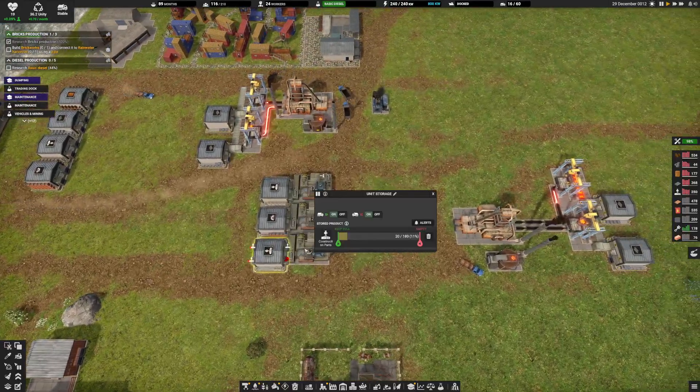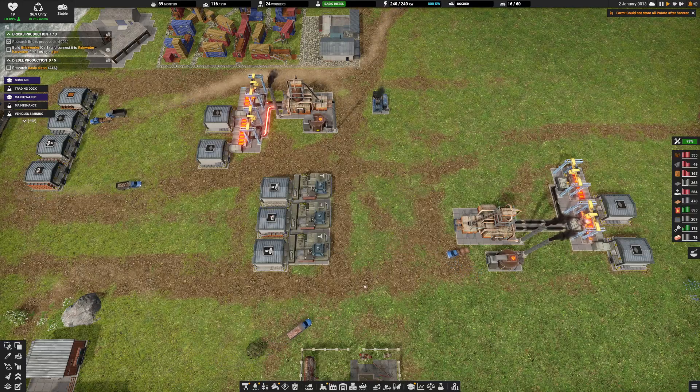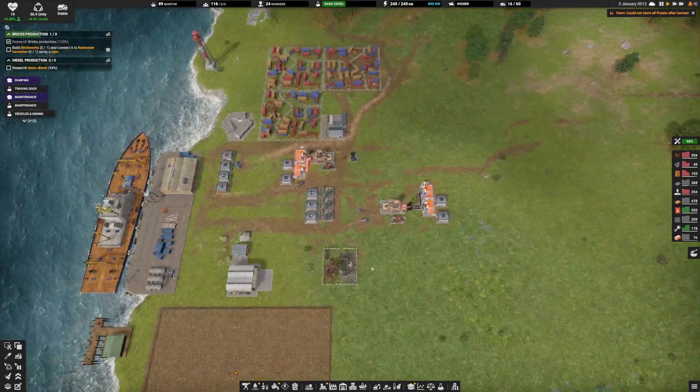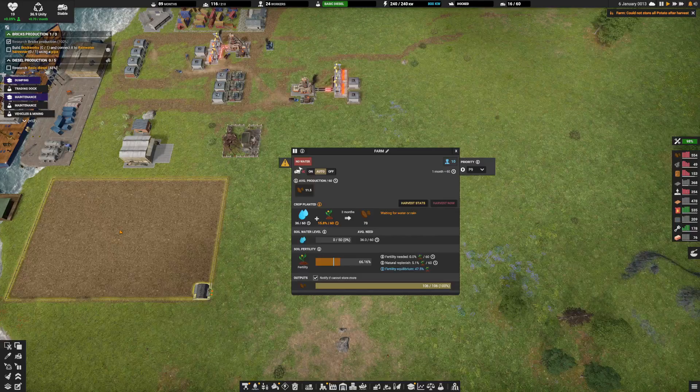We have some construction parts, machine parts, even more construction parts. It's crazy wild. So everything's looking pretty good.